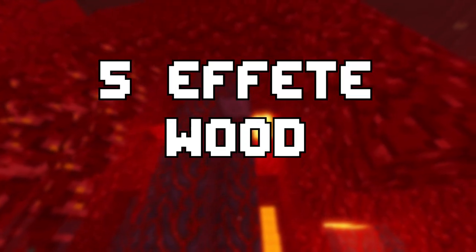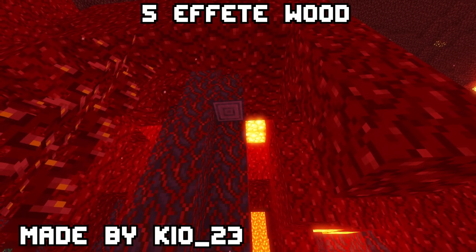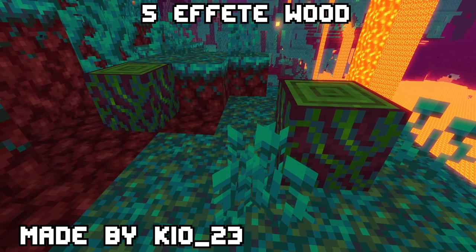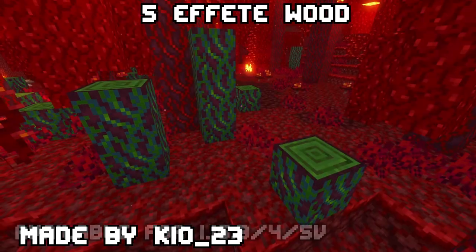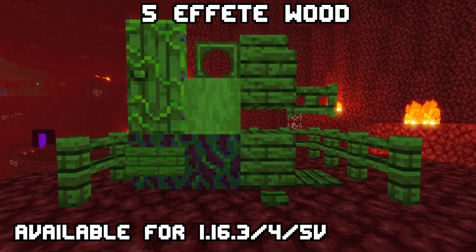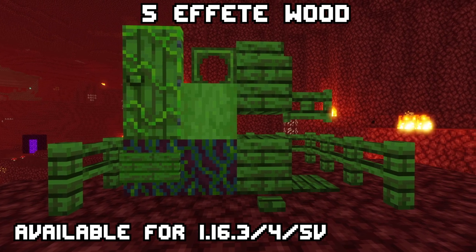Five: Ifet Wood. Ever wondered why Minecraft only has red and blue netherwood but not green? Ifet Wood adds tree stems into the crimson and warped forest that are actually a green variant to the already existing ones. Of course you can craft them into whatever blocks you desire.